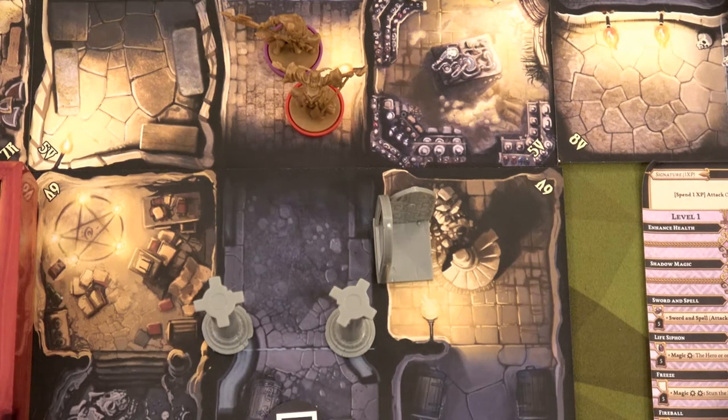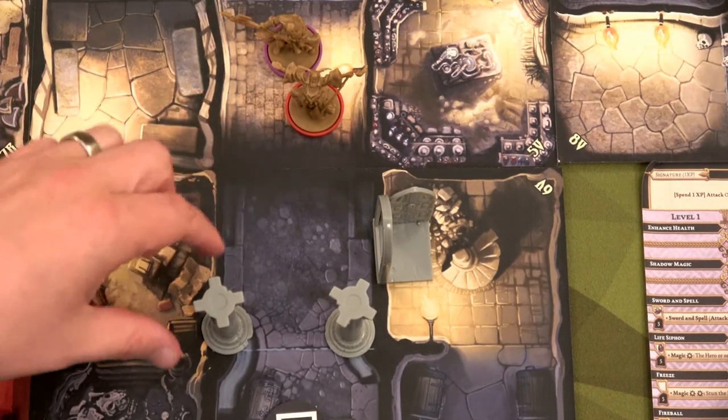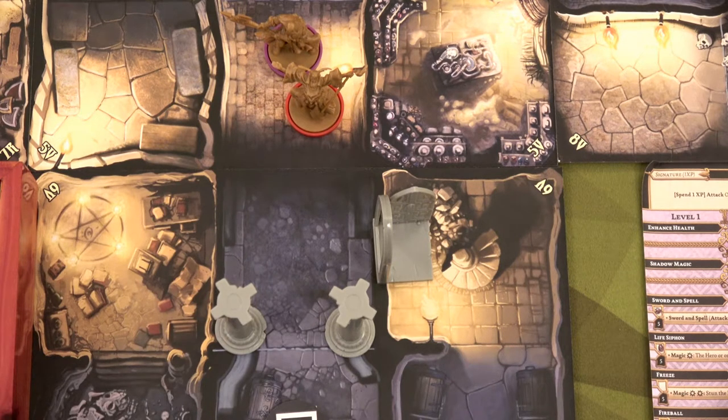Bajorn is next. Bajorn is one step away from the room with these pillars, and they say to have those pillars act like enemies, so I think he can charge the pillars.